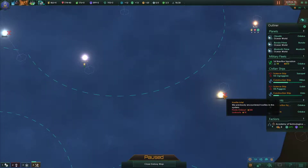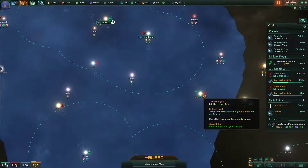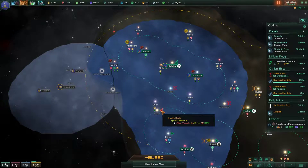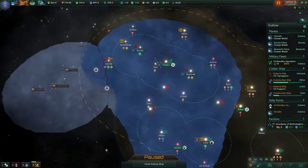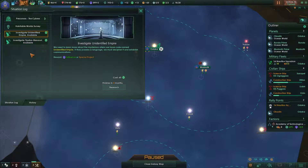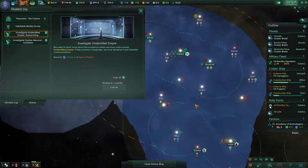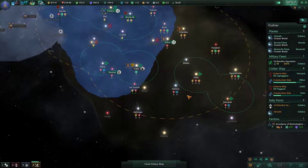By the way, we still have a couple of star systems inside our borders that we didn't have a chance to research because of the freaking pirates and aliens roaming around. Epsilon Manus in here is 700. Should we go and try to research this Epsilon Manus thing? Let's go and queue a couple of these research projects. I know it's going to slow down our research a little bit, but it might be worth it.